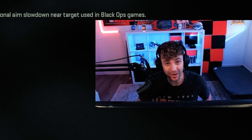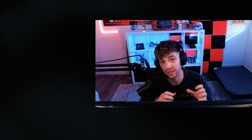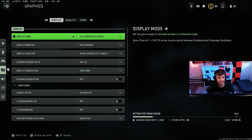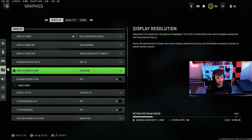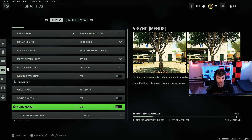Now over to the graphic settings — I've been getting a lot of FPS, a pretty crazy amount in this game. I play on a 360 Hz monitor at 1080p. I'm not a super expert when it comes to this stuff but I have been getting a lot of FPS and my game still looks incredible. We are rocking full screen exclusive, 360 Hz refresh rate, 1080p. I'll scroll through and explain the important ones.